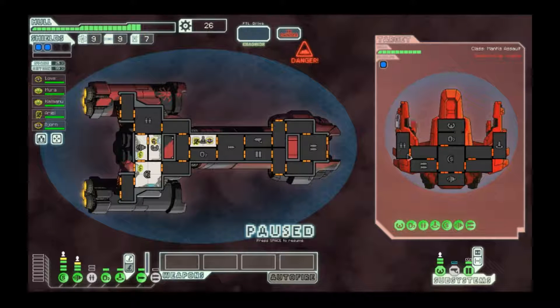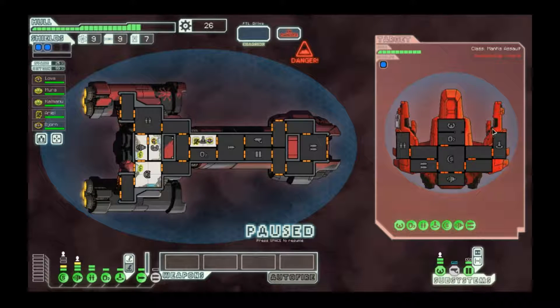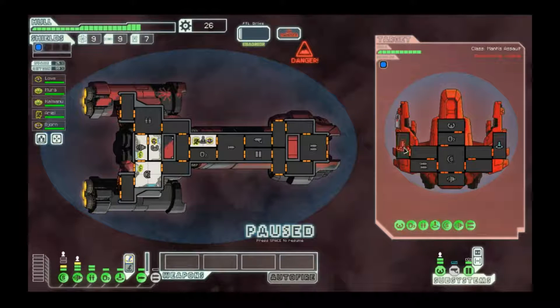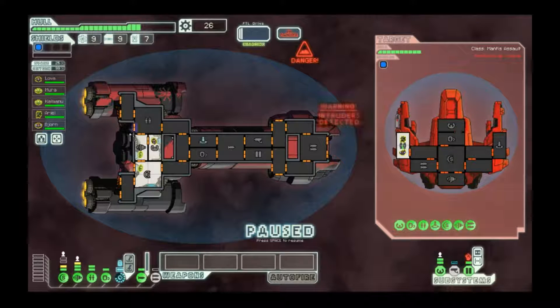We've got a Mantis ship. For some reason these ships can have a minimum of just one weapons bar instead of two. Sometimes you run into ships like this that basically have no chance of hurting you. I've even seen ones that just had an Ion stunner instead of a laser, which is pretty pathetic. So I will go ahead and let these guys board, and then I'll board the clone bay. We're gonna do something kind of similar to what we did against that pirate earlier.